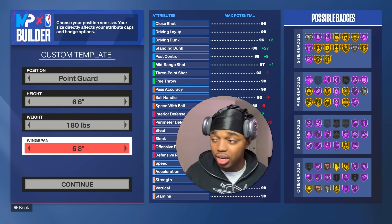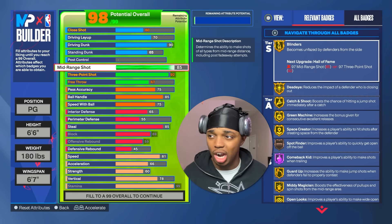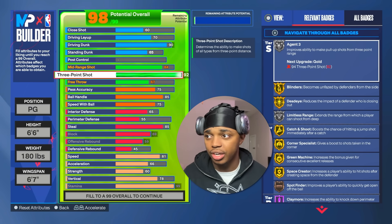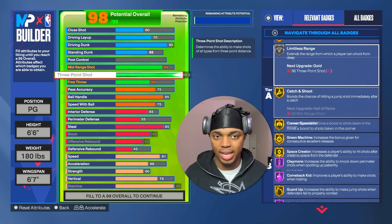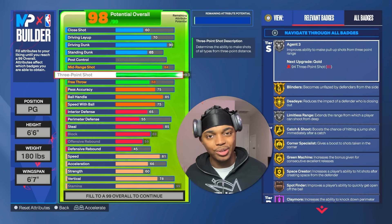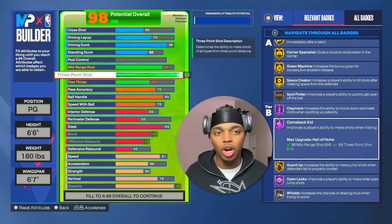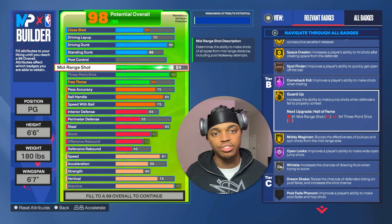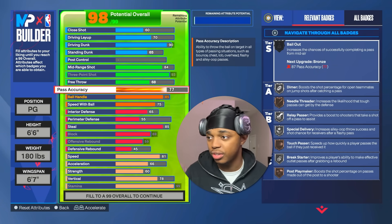Shout out to my viewer Deb for putting me onto this alternate version. The first thing we're gonna do is lower the wingspan one tick down to 6'7". Then we take off the mid-range and drop it all the way down to an 84. When you do that, you're able to put those stats onto your three-ball and now you have an 84 mid and a 93 three-ball, but you get the exact same badges. I wish I knew this when making the build — you save a lot more stats. You still get open looks hall of fame, mini magician gold, all these great badges.